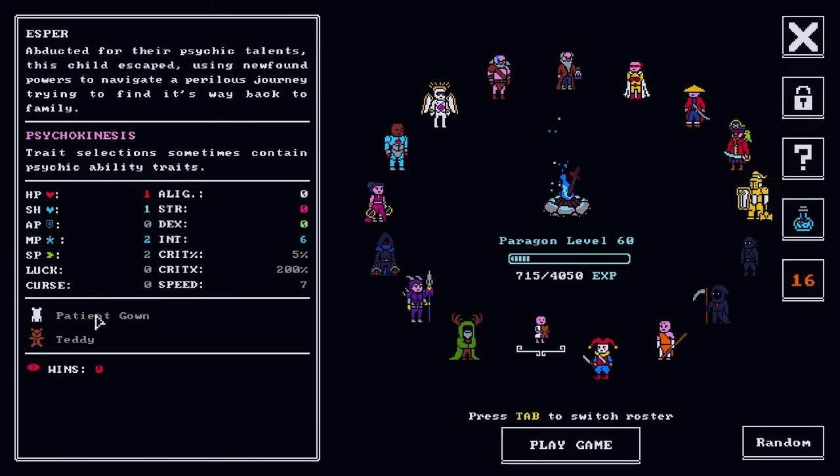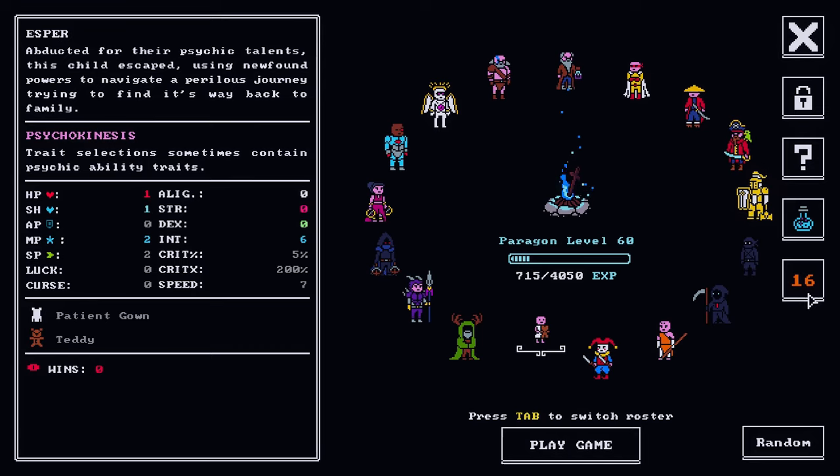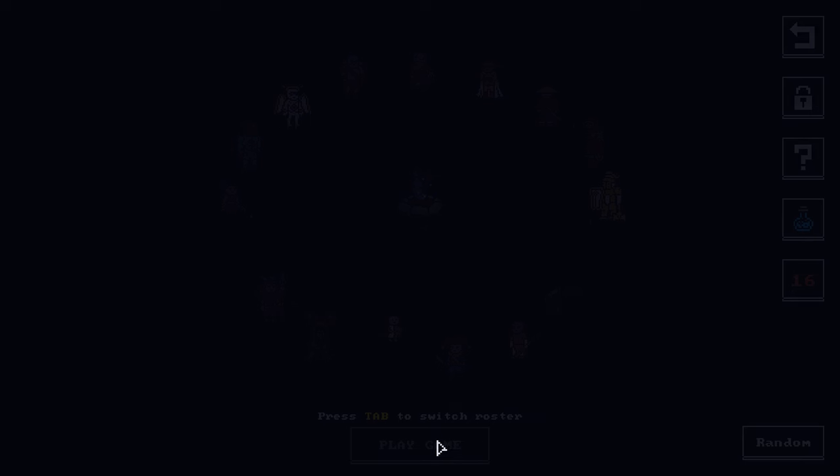It starts with a pretty blank slate — the patient gown and the teddy. We're going to explore the Esper today, rocking the monopotion. We have Cinder 16 of course, campfire looks good, and we are ready to rock and roll.